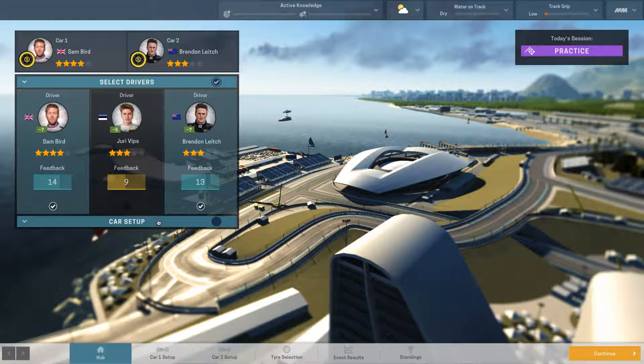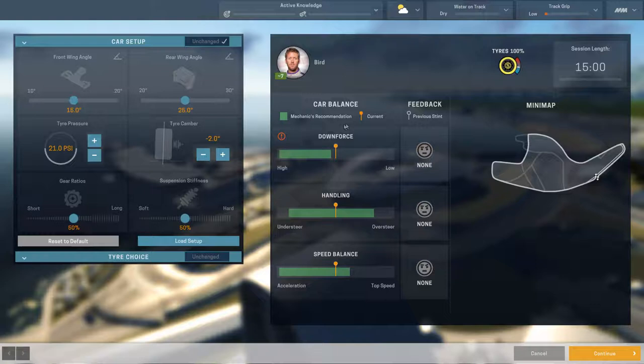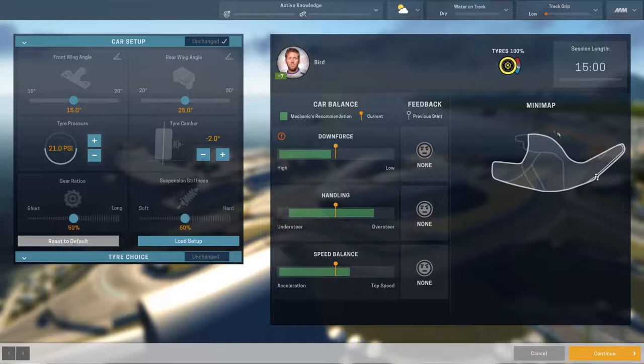As I said last time, we're going to have Brendan and Sam. Here we are in the car setup screen. As you can see, Mechanics Recommendation is this big green area in all these, and the current setting is the little line with the dot on top.